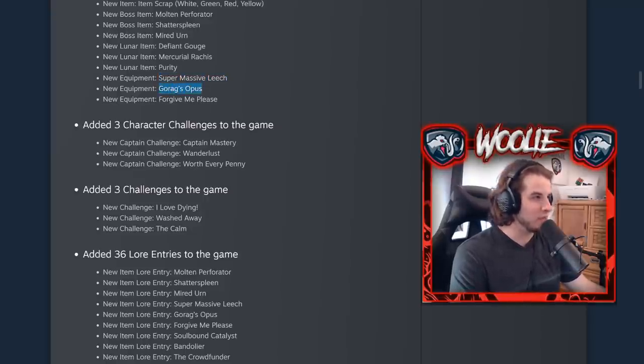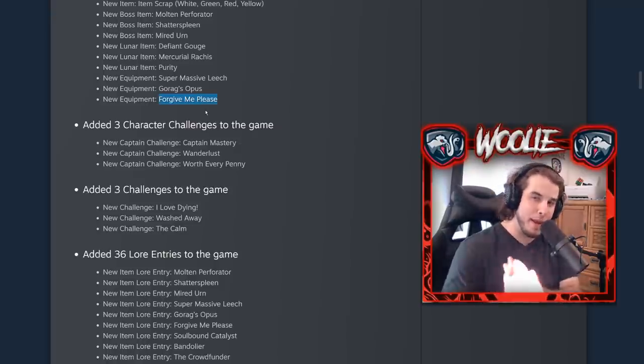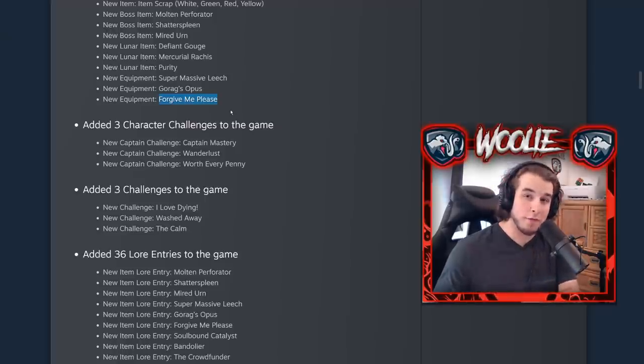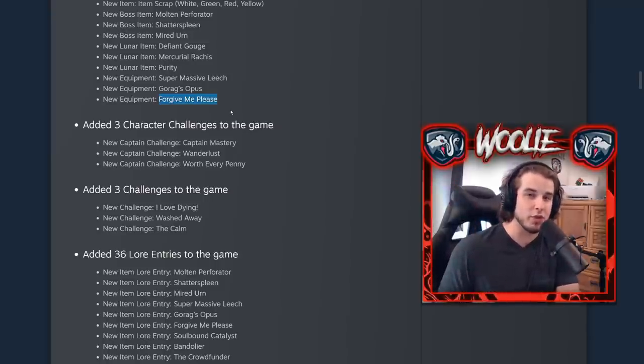The Gorax Opus I also haven't gotten yet, so I can't tell you what it does. Finally, the Forgive Me Please is an equipment that procs your on-kill effects repeatedly until the duration is done — about eight seconds. One big warning: if you have the Soulbound Catalyst, do not grab this equipment. You will not be able to progress the game; it will lag you like crazy. But for its actual effect, it's very strong — it'll proc your Will of the Wisps, Gasolines, and Ceremonial Daggers. Because it procs all on-kill effects, if you have an Infusion you can get HP just by throwing it out without hitting a target. You can also get random Lunar Coins because it counts as a kill even if you hit nothing.